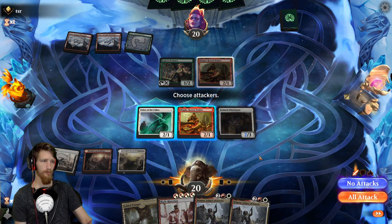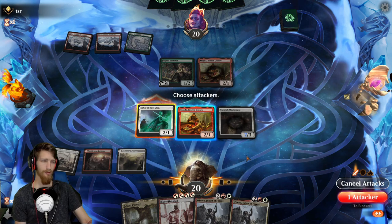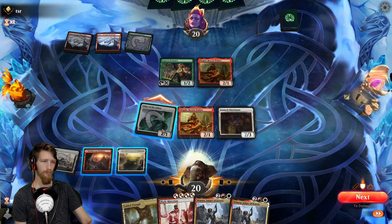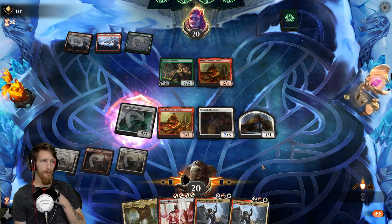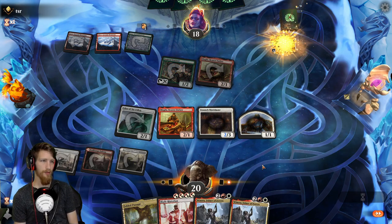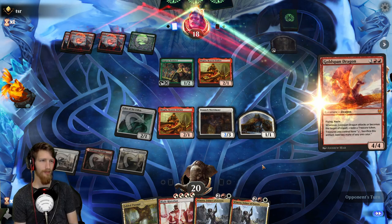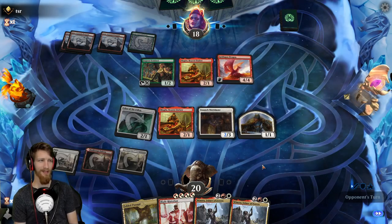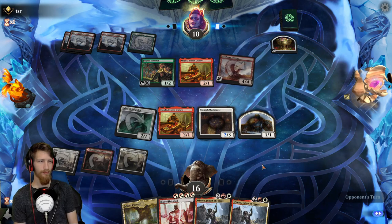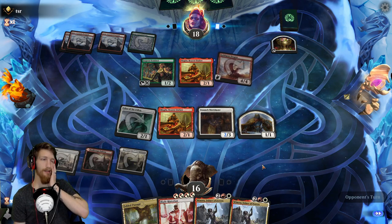I'm just gonna grab red mana with the Fabled Passage. We swing with Usher - we don't swing with Magda right there. Get a little one-one for free, two damage. Next turn will be turn four, we'll have one, two, three creatures potentially that can proc Winota. There goes the Magda drop - no Bone Crusher though. If they did have a Bone Crusher, we probably would have seen it sooner. Not a fan of the Gold Spin.